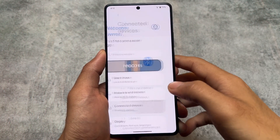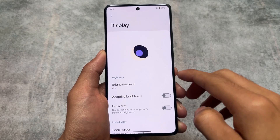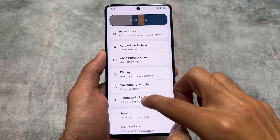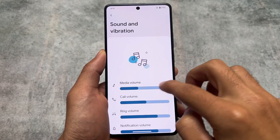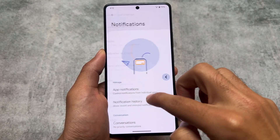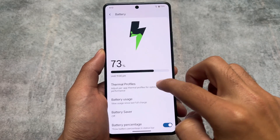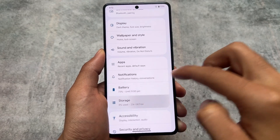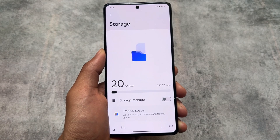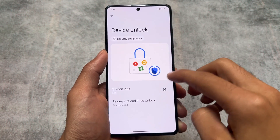In other settings options, you will find some UI changes here and there. New sub-menus have icons when you enter any menu, which is available in some other custom ROMs too — it's a dynamic icon. The same kind of options are available here and there; nothing truly unique stands out.